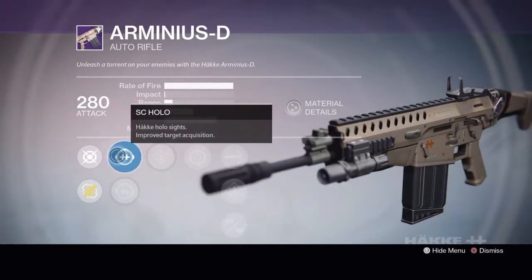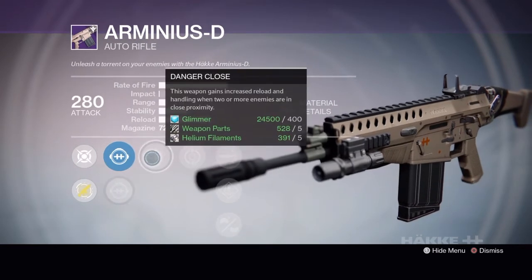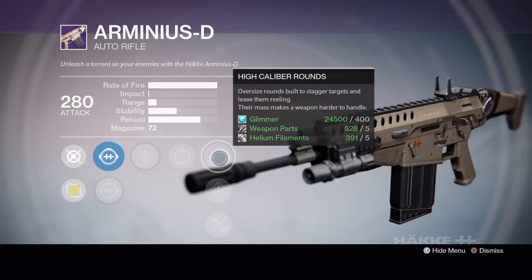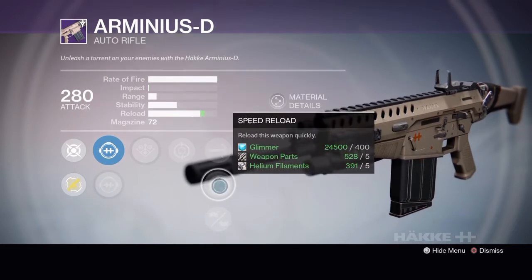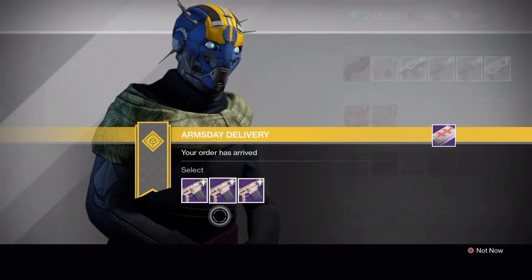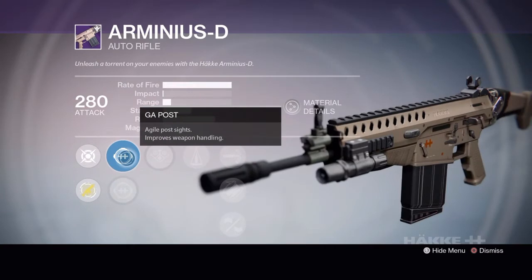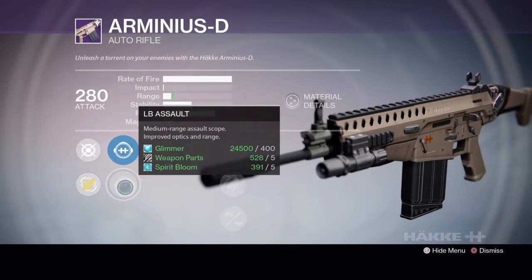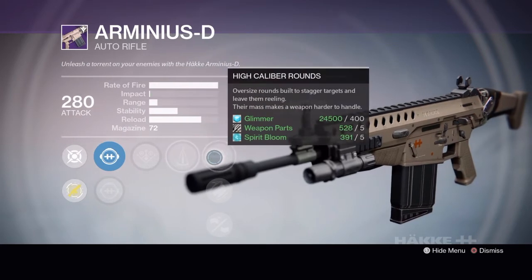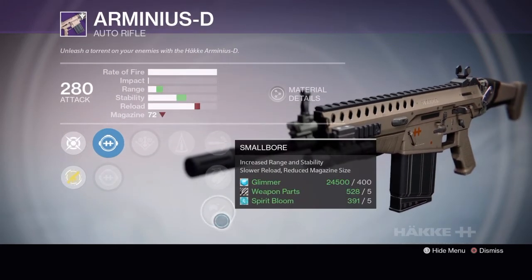Tier 2 has the SC Hollow, SD Thermal, Danger Close, Feeding Frenzy, High Caliber Rounds, Speed Reload, and Smallbore. Tier 3 has the GA Post, LB Assault, Danger Close, Counterbalance, High Caliber Rounds, Fitted Stock, and Smallbore.